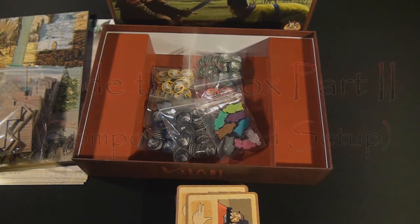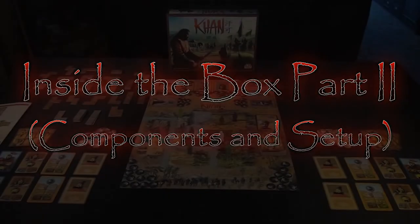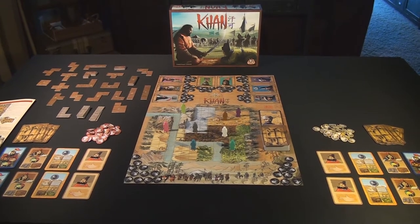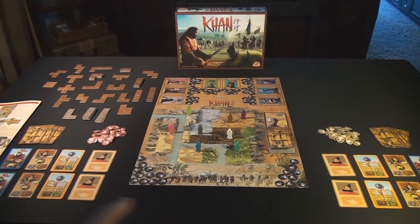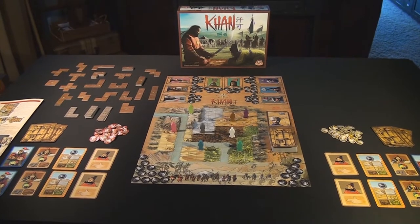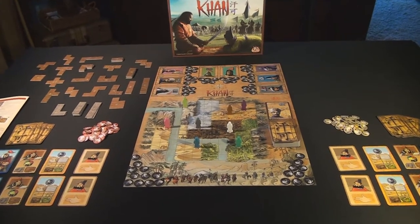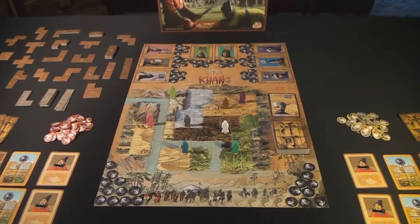So let's go ahead and set up just a simple two-player game and start explaining the game. Now, I've gone ahead and set up a two-player game. A quick note: the rules will change with three and four players, all of which revolve around the number of special cards each player starts with as well as the utility or uses for those special cards, which will change in a three and four player game.